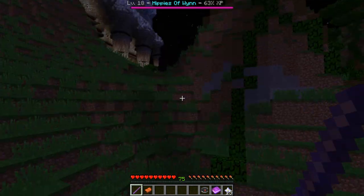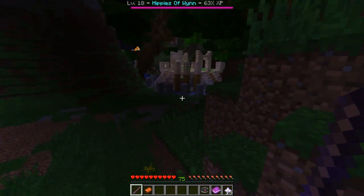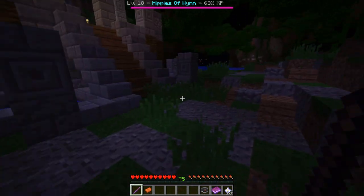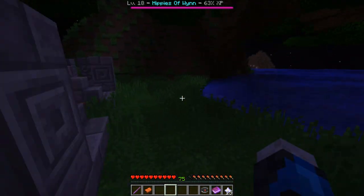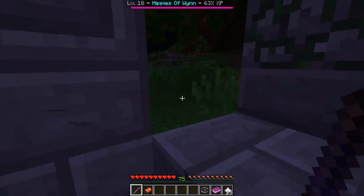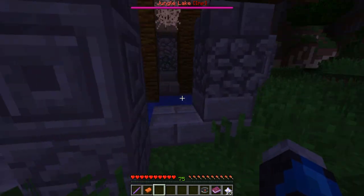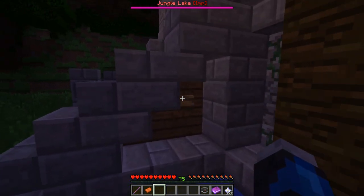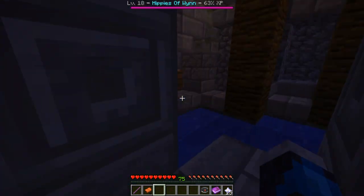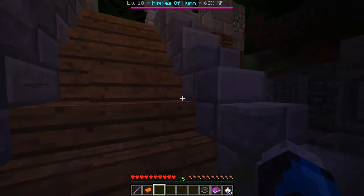That's the bridge right here — I'm on the jungle side and we're going to go get the first relic. I think this is the spear. Okay, I gotta remember how to do this — I know there's buttons. Buttons are on this other side here. You're going to have to push two buttons and then go stand on a pressure plate.